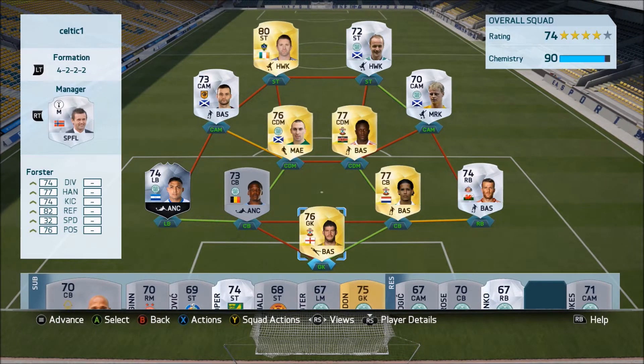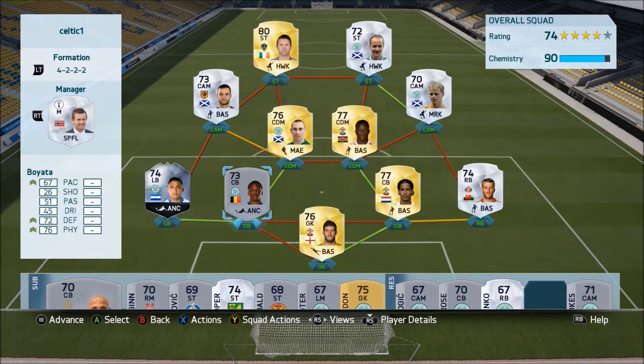At the moment we've currently got four, five — actually six — of the players that are in the final team. With us just now, those are Fraser Foster, Virgil van Dijk, Dedrick Boyata, Emilio Izaguiri in form, Wanyama, and Robbie Keane. They all feature in the final squad and they are all in place just now.